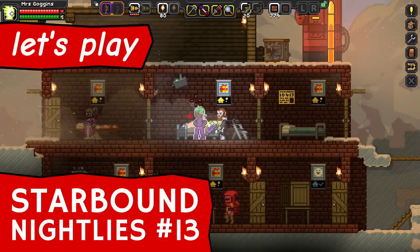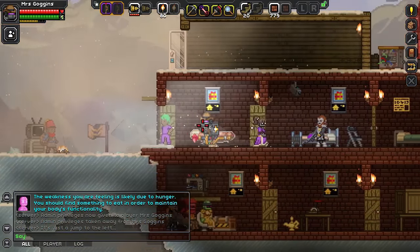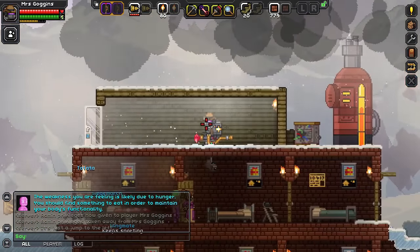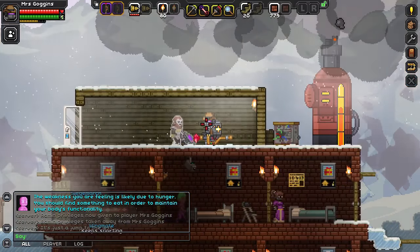Hello, welcome back to another episode of our look at Starbound Nightly Builds as we march towards 1.0. Today we're going to look at Fluffalo — raising little pets that we can then harvest for raw material, believe it or not. And we're also going to have a look at mannequins, another funny little thing that's been added quite recently.